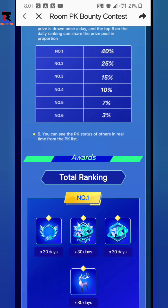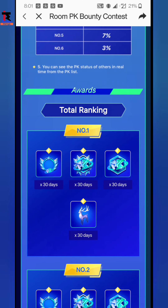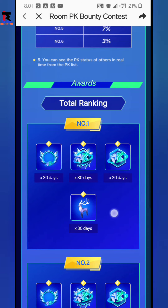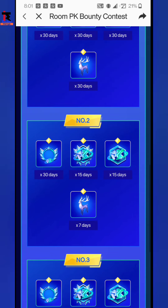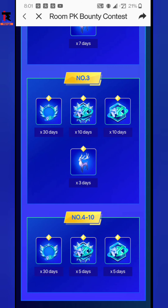Here is the total ranking. The credit is going to be ranked here. You can see a 30-day frame and badge here — the badge is an entry effect and there is also a 30-day entry effect. So Number 1 ranking gets an award, Number 2 ranking gets an award, and Number 3 ranking gets a badge and all these frames.